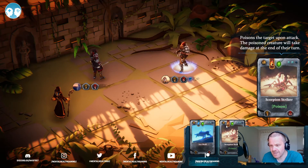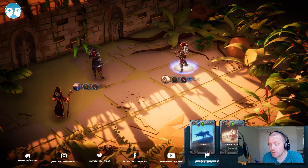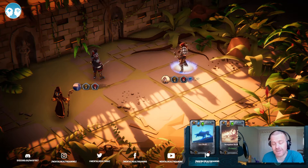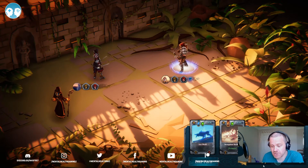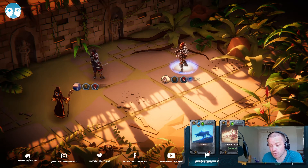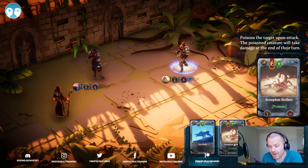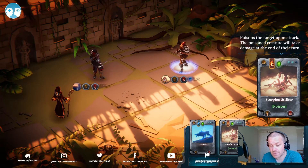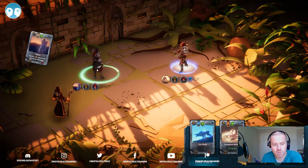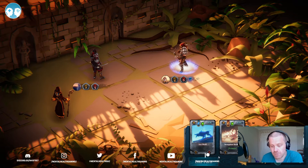I can no longer play the Scorpion Striker because I only have 17, and you collect these gold shards as you go outside of the actual card playing. This is what allows you to make your move — at the start you're very, very limited in what you can do, so you've really got to think about what cards you're using. I can't use my Scorpion Striker, but I'll do some damage to the Dark Archer with my Thief when he attacks me, and then play my Ice Wolf and hopefully end the round.